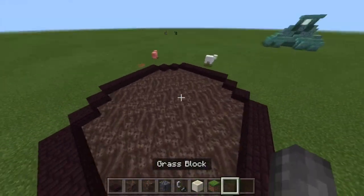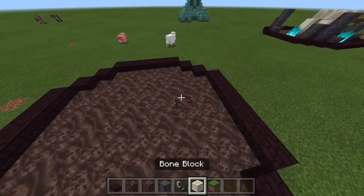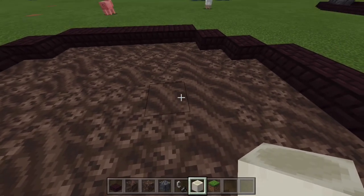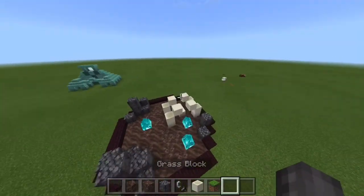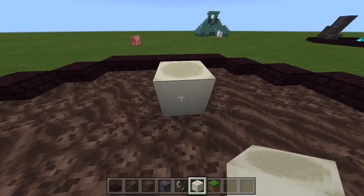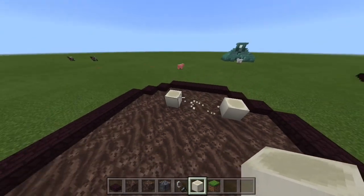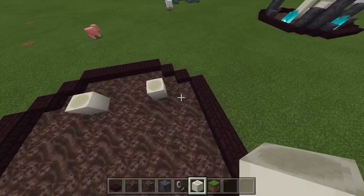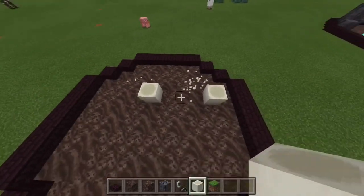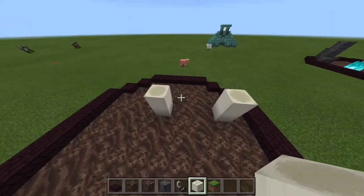Now that you've kind of done that and you have a texture in, what you're going to do is get some bone blocks and go up. So if you want the middle of your bone structure fossil to be right here, you're going to go two out, like that and like that, and you should go over there. You're going to have something just like this and go up two, so you'll end up like that.